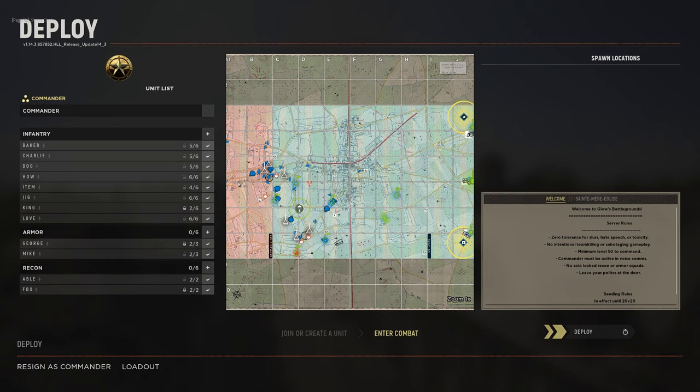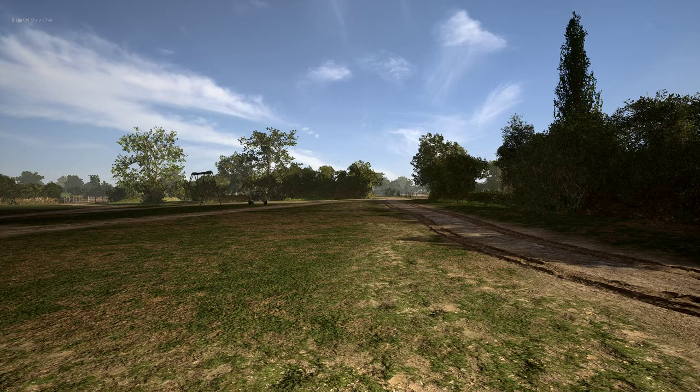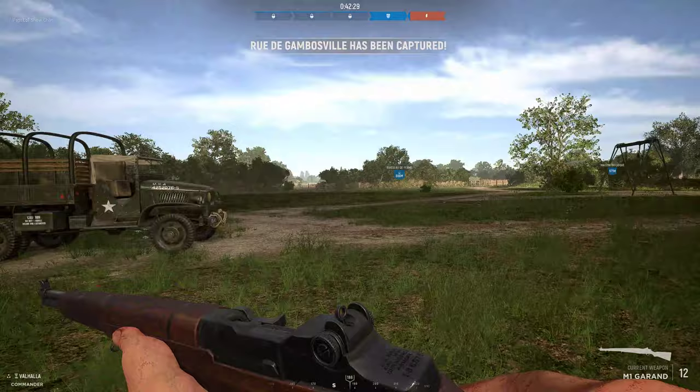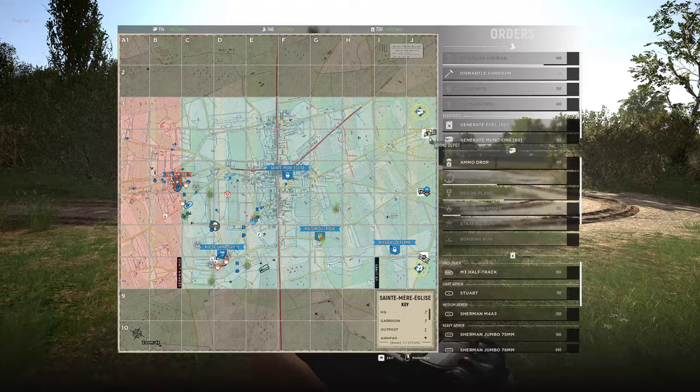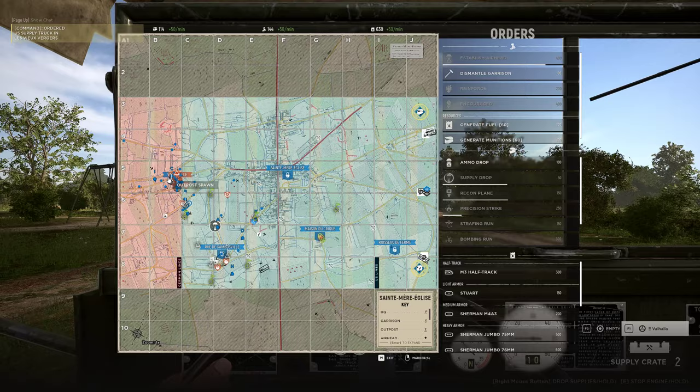Puma on Fox squad going into point. One rocket — all it takes, one rocket. I am going to go back and drop myself a supply truck. Put down more supplies around here — that was the wrong truck. And I did not drop myself a supply truck. There you go. So we are capping the last point — this is pretty much a GG.